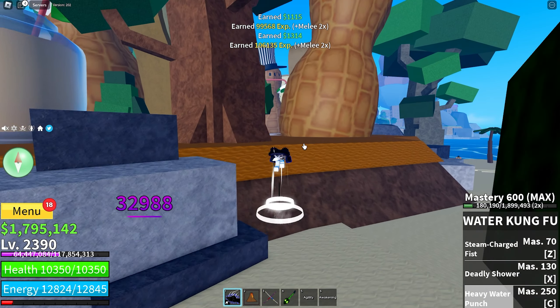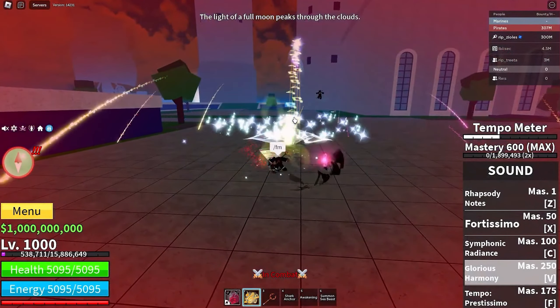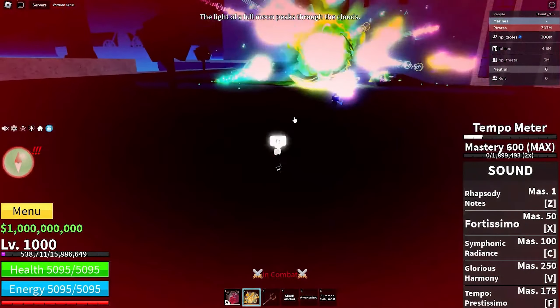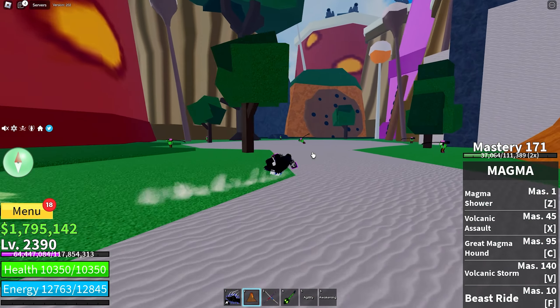Next up, we have the brand new Sound Fruit. First up, we have the Z-Move called Rhapsody Nose. Then we have Fortissimo. Now we have Symphonic Radiance, which is like a little disco ball — pretty cool. Next up, we have Glorious Harmony. In my opinion, this fruit looks extremely clean, and it gives off a certain Mario Kart type of vibe.